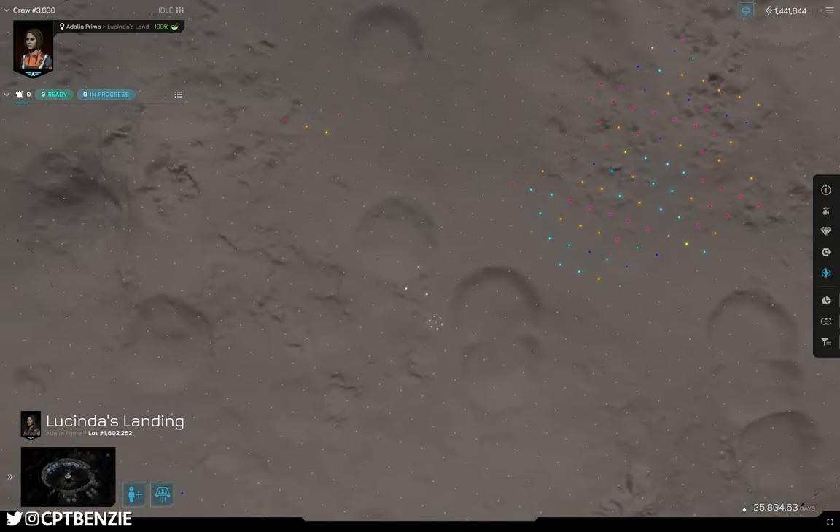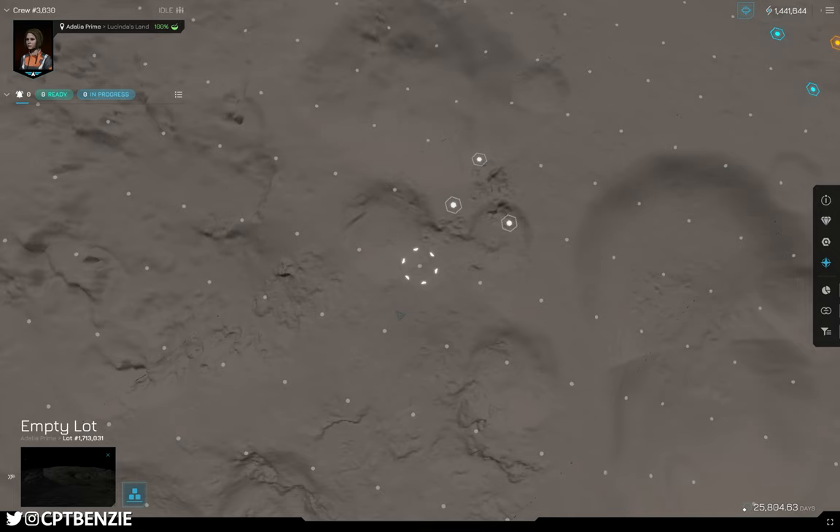I'm going to zoom in on an area where I've been building some other bits and pieces off to the side, and we're going to start building a few new constructions. Let's start on this plot of land here. Just like in real life, unfortunately you do need to rent the land that you are going to be building on — you can't just build anywhere. Adelia Prime at least is run by the Prime Council, so you have to rent land from them. If you've got enough money, you can actually buy your own asteroids and then start leasing the land on those as well — that is a way for you to make money in Influence. But for the time being, we're going to be leasing some land. So with this plot selected here — empty lot number 1,713,031 — I'm now going to look into actually constructing here.